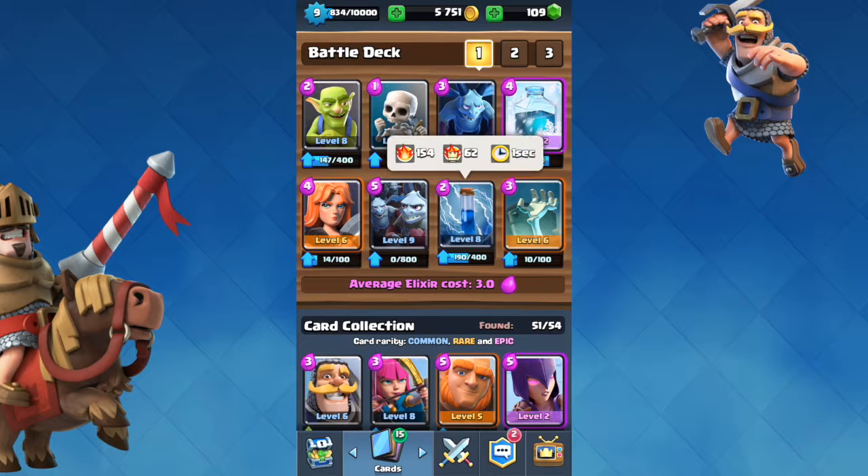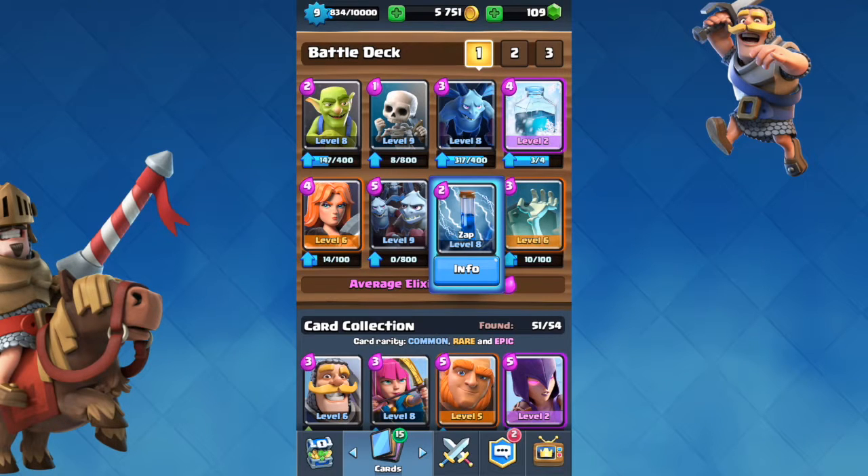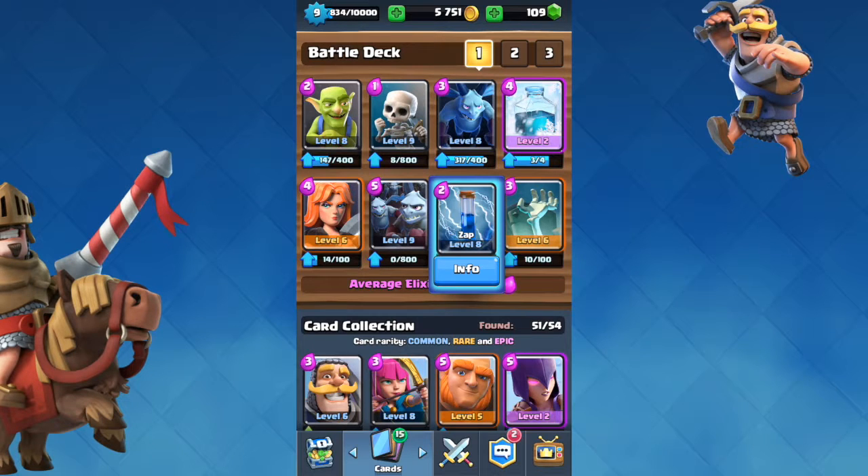The Zap spell is useful because hitting Sparky with it will cancel her charge, just like the Freeze. Finally, the Tombstone works because Sparky will have to shoot the Tombstone first, then the skeletons will combo and do a lot of damage to Sparky. If Sparky somehow survives, she has to shoot the skeletons next before she can go for the tower — that's a total of about 15 seconds delayed, 10 seconds just to destroy the Tombstone and the skeletons.